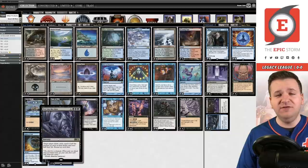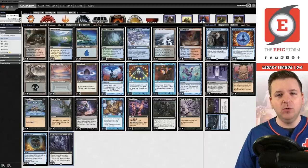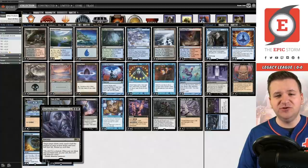One of the nice things about Peer Into the Abyss is that it doesn't lock you into a deck restriction like Ad Nauseam would, where you have to keep your overall mana value down lower. So you're allowed to run things like Force of Will in conjunction with Peer Into the Abyss, which is just really sweet.